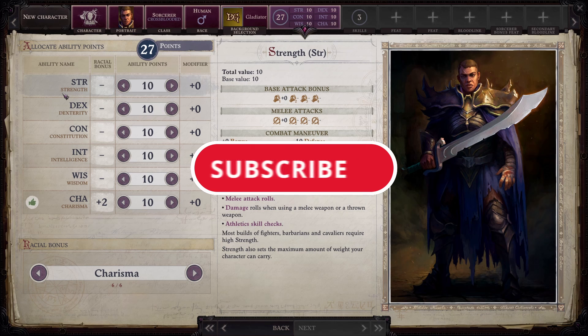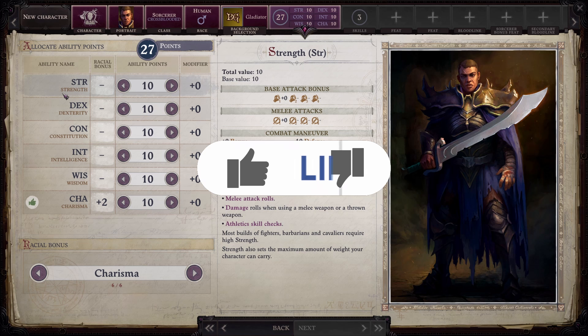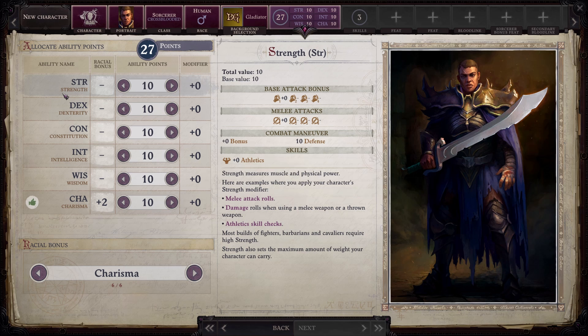Greetings everyone. Hope all of you are having an absolutely fantastic day. We're back again with more Pathfinder Wrath of the Righteous. This time I wanted to go through all of the attributes or abilities that you're able to raise during character creation. I know a lot of you are figuring out your builds, some of you are repeatedly starting over the game trying to find that perfect build. So I've been going over races, backgrounds, and now attributes to try to give you all the information I can to help you make an educated decision. Let's go ahead and dive in.